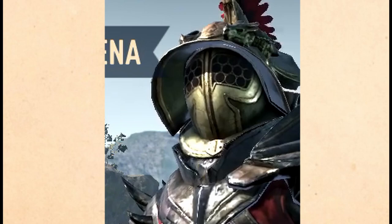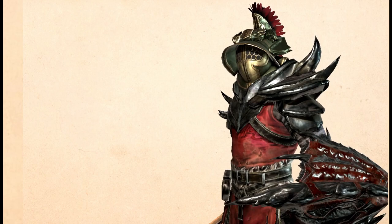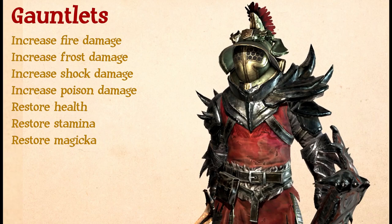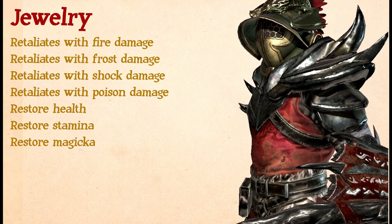First off, let's talk about the basics. Here is a list of all the primary enchantments available and what piece of equipment it can be enchanted to. I will be flashing through the text so you can see it on the screen. Feel free to pause and review as needed. Starting with weapons, now the gauntlets. Next up, the various enchantments available on the helmet, boot and chest pieces. Next is jewelry, and finally, shields.